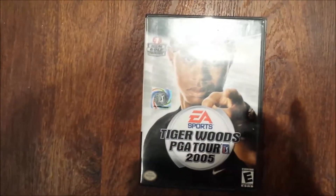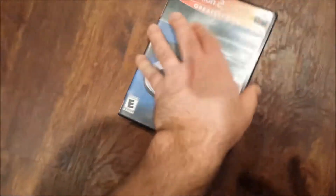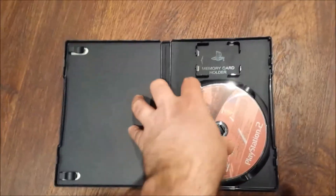GameCube Tiger Woods PGA Tour 2005 — there are the two discs, it is complete, there is the manual. Gran Turismo 3 A-Spec for PlayStation 2, just the disc, not too bad a shape.